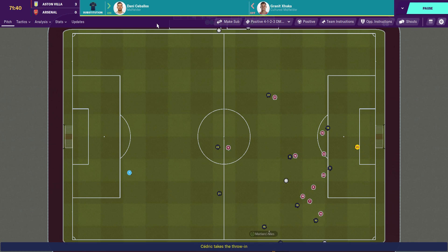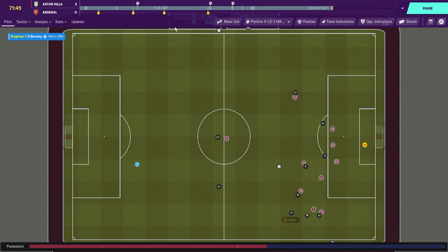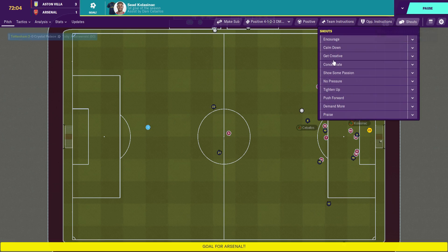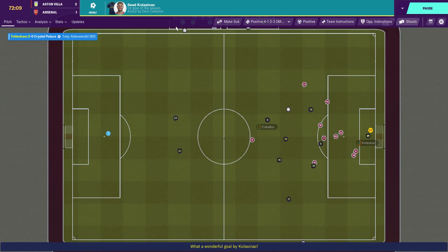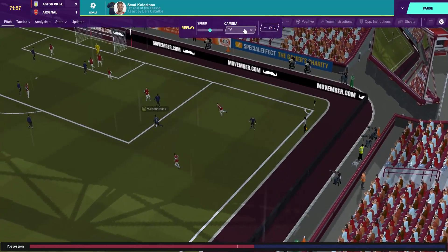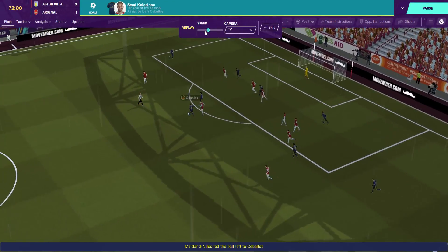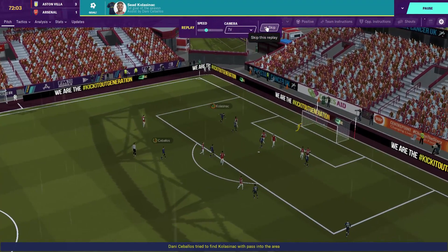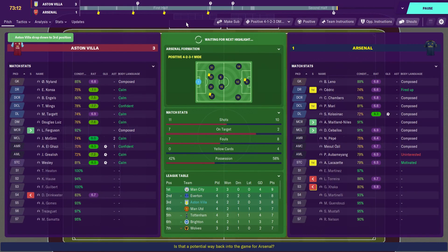Maitland-Niles is looking sharp. Ceballos wide right to Kolasinac — and here we go, it's 3-1! I'm going to demand a bit more and see if we can get that fourth. Maitland-Niles and Ceballos linking up — the fresh legs on the pitch. That's some finish from Kolasinac, on the left, up into the top right-hand corner across the front of goal. Douglas Luiz is on a yellow card — he's going to have to be careful.